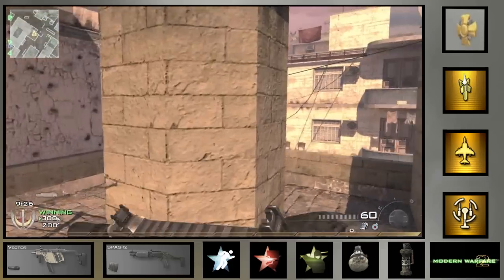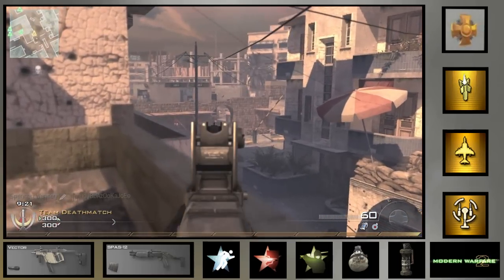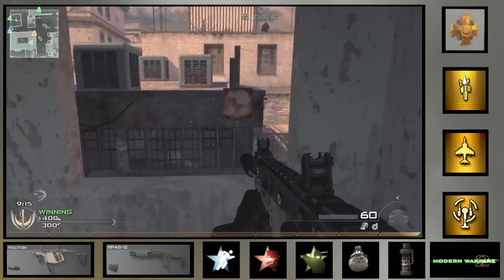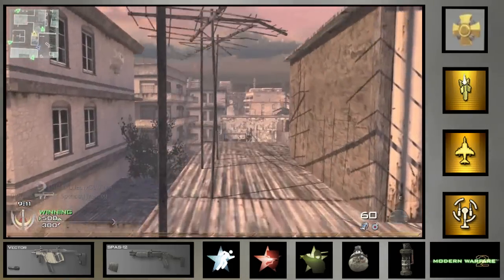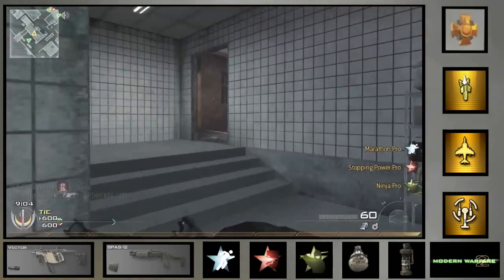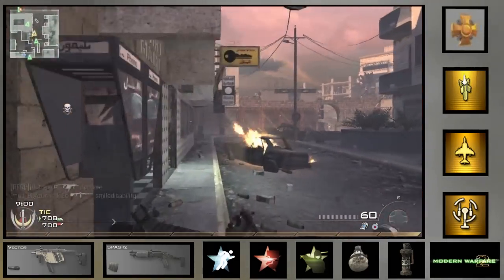I find it's quite difficult to kill people with this gun. I would definitely recommend using stopping power on it. I'm using Marathon in this game, but I also like using Sleight of Hand because this gun tends to run out of ammo really quickly. It has an extremely high fire rate so you have to reload quite often, which makes Sleight of Hand quite useful.